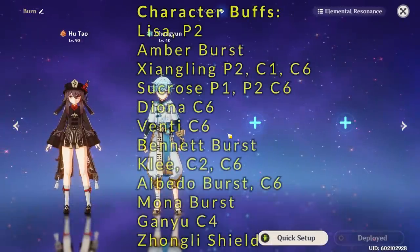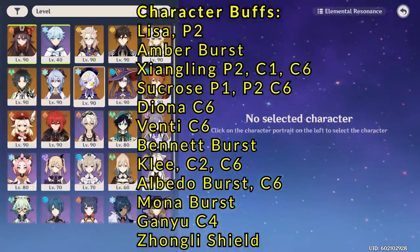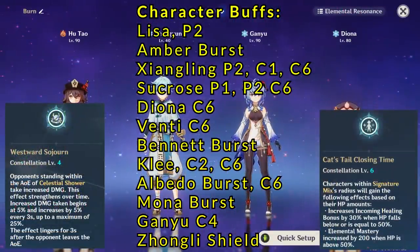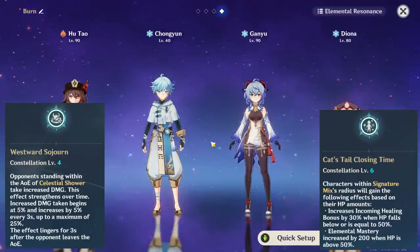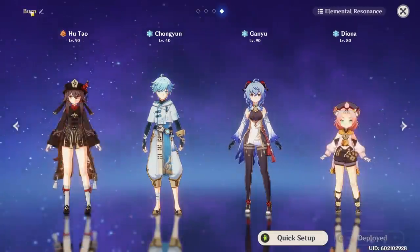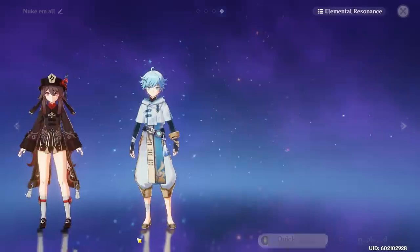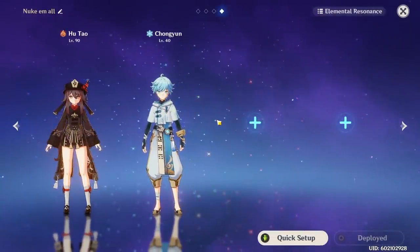The next thing we need to consider is, of these cryo applicators, do any of their talents, passives, or constellations actually increase damage? In this list, only Ganyu and Diona have any passives or constellations that do that. But considering they're locked behind constellation 4 for Ganyu and constellation 6 for Diona, I'm not going to use them in this video. As such, we're actually low on options. Without any damage amplification from the current selection of cryo applicators, it doesn't really matter too much which one we use, so we'll just be using Chongyun as our cryo applicator in this video.